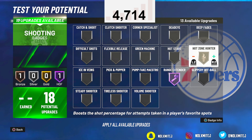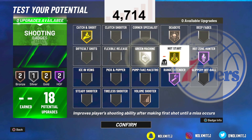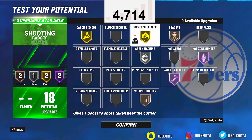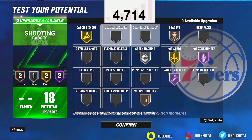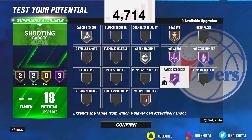Either difficult shots or gold catch and shoot. It depends on how you're playing — if you're the main option I'd go hot start or difficult shots. I love hot start, so I'm going hot start if I'm playing the one. If I'm playing as a teammate I'd go gold corner specialist to be a consistent spot-up shooter. If you're playing the one you can speed boost and everything, so hot start makes sense.